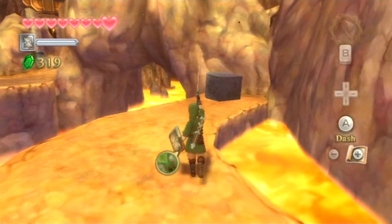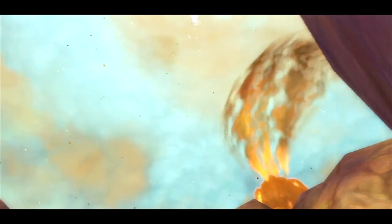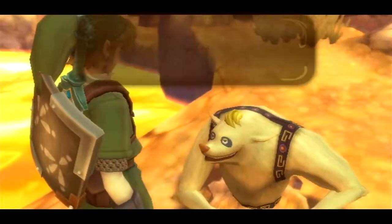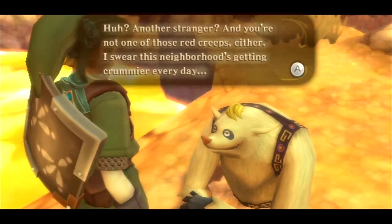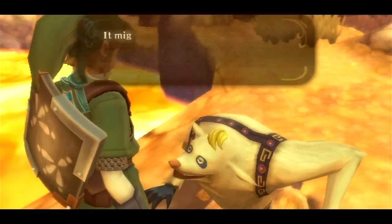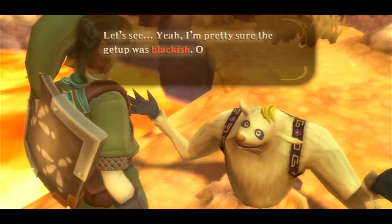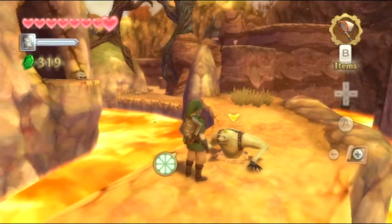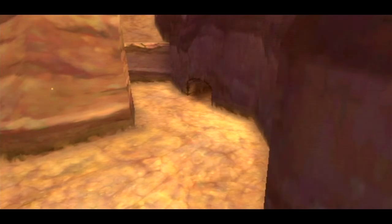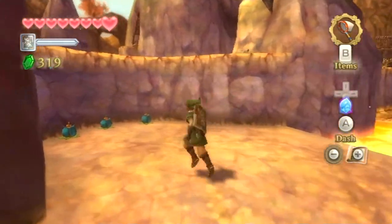Another Mogma says: 'Another stranger? And you're not one of those red creeps either. I swear this neighborhood's getting crummier every day. I saw this funny dressed character go into that hole over there - it might be the friend you're looking for. You wanna know what this kook was wearing? I'm pretty sure the getup was blackish.' Ooh, a piece of heart up there. What are you - it looks like another Pokémon. I can't get close enough to scan it - it's hiding in that hidey hole, so let's bomb it.